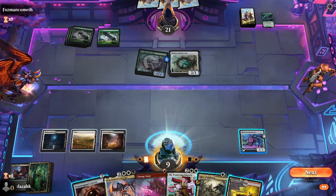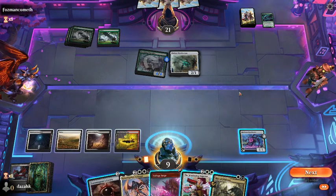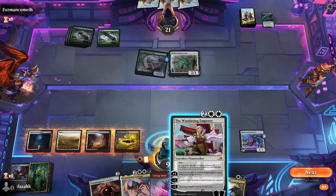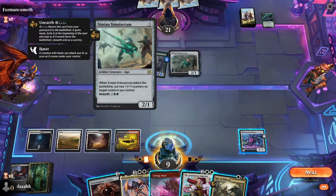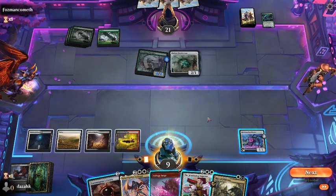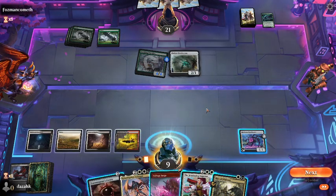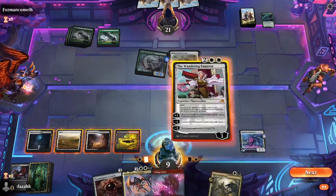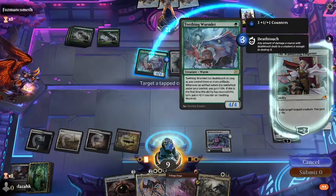I've got to get this Bankbuster out and make these land drops. Are we greedy and try to look for another land? I think I'll Infernal Grasp the Pack Leader. That's going to pump the Wormlet — seriously pump the Wormlet. Wow. We could just Emperor the Wormlet and lose the Emperor, or Transmogrant's Crown, sacrifice it, and kill the Wormlet with a Voltage Surge. That doesn't seem great. We might have protection for it — we'll see.